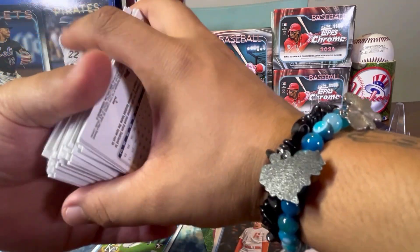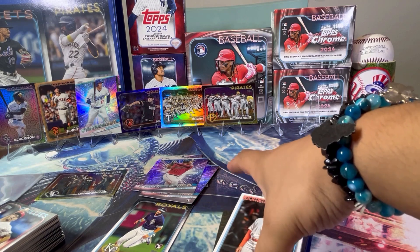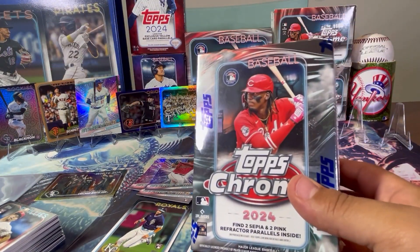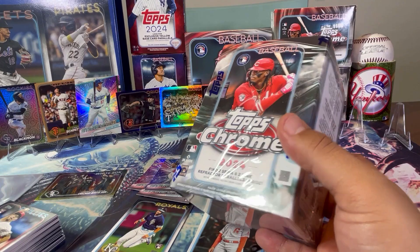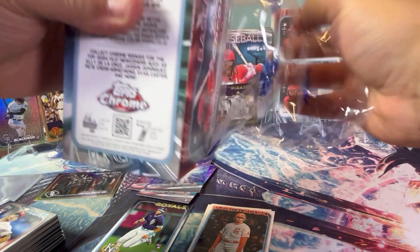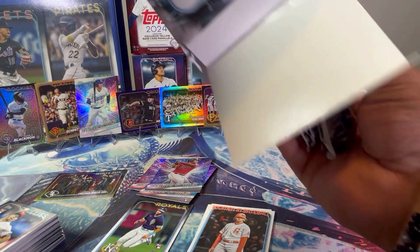That pack was okay — pretty decent on the inserts. We got a couple numbered cards finally, nobody crazy on them. We had things I've never seen before, like the holiday parallels on the team cards — got two of those, which was crazy, never seen that. Anyway, here we go — next box, the Topps Chrome Blaster. This one's going to be really cool, hopefully. It comes with pinks and sepias. I've never gotten a numbered parallel, or any parallel actually, out of these Chrome boxes. I'm so unlucky in these — hopefully that changes right now.